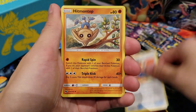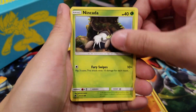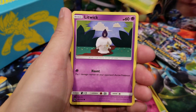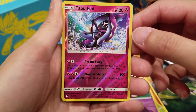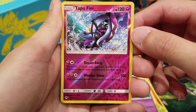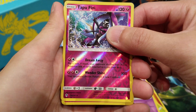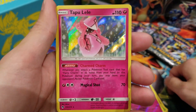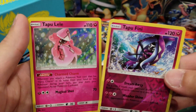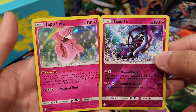We got Fighting Energy, Custom Catcher, Hitmontop, Magmar, Vampi, Konkato, Marill, Wurmple, Litwick, and Tapu Fini for a Reverse Holo. Really nice, liking it. And for our first holo card – a Tapu Lele! Really nice. So we got Tapu Fini and Tapu Lele together – look at them, they match so well. What a way to start off!